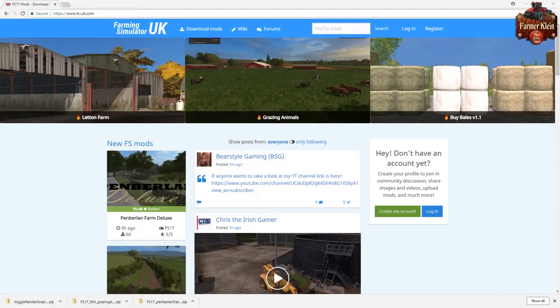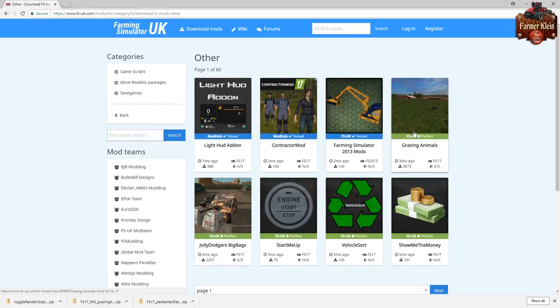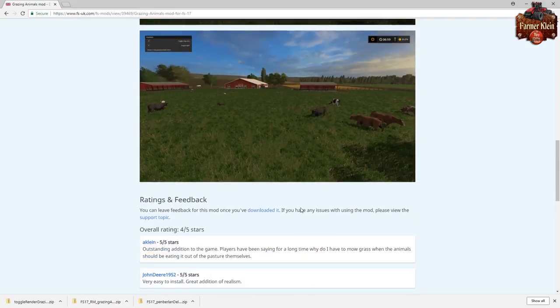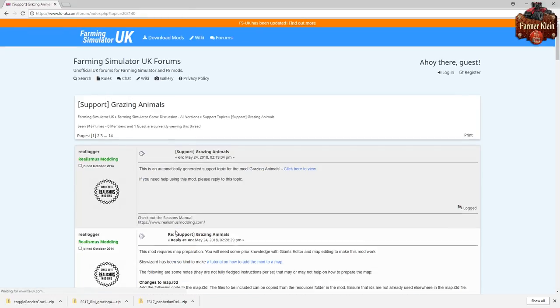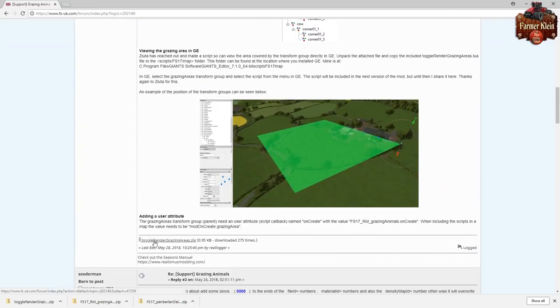Let's get started. The first thing we need to do is go to fsuk.com and download the graze mod. We go to Download Mods, pick the Other category, and go to Grazing Animals and download that. We've already downloaded it, but you're going to want to download that. Then scroll down to the support topic and go to the second post, and download the 'toggle render grazing areas' zip file.